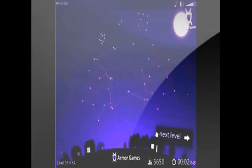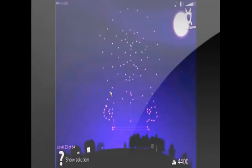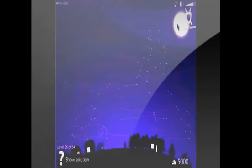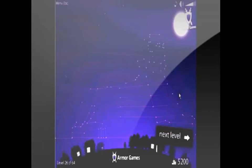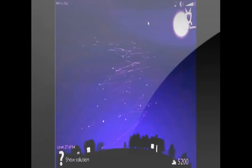Some cool things about this game: it does have a couple of cool constellations, like Homer from The Simpsons and Kenny from South Park. Some bad things about this game: there are 64 levels and it just gets kind of annoying. It goes through all the zodiacs and a bunch of knights and stuff, plus Homer and Kenny like I said.